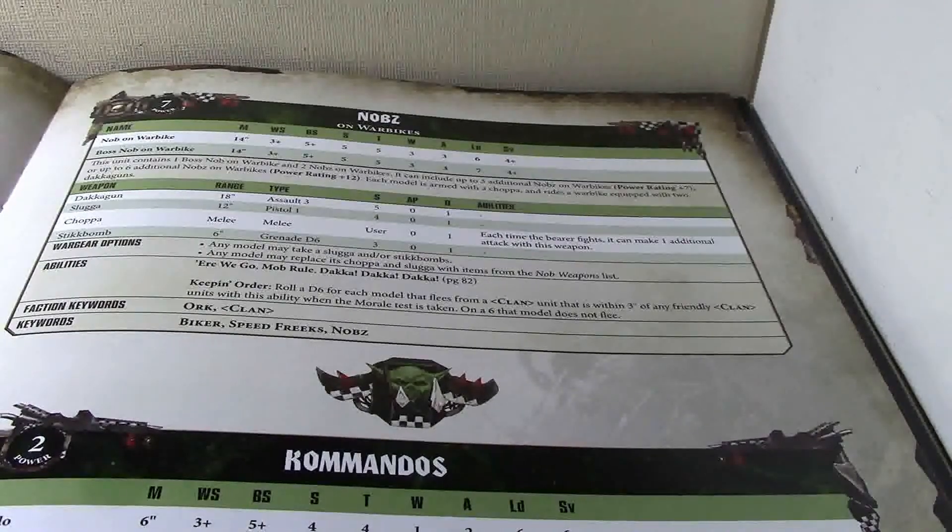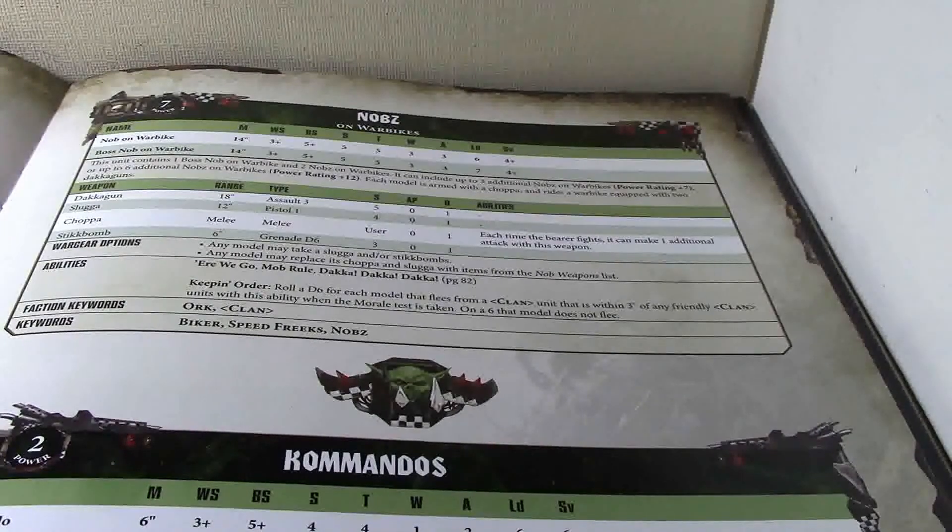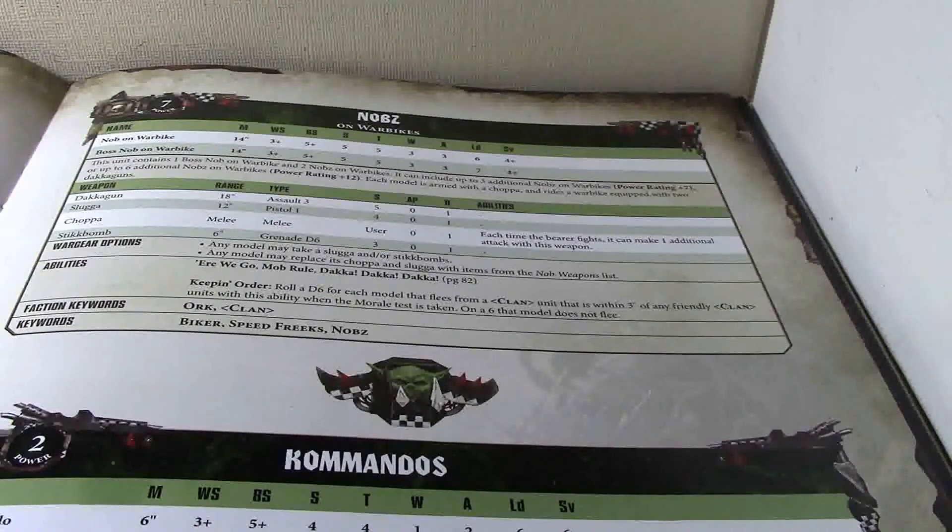There are a couple of things to note about Knobs on Warbikes. Everything that applies to Knobs applies to Knobs on Warbikes; they're identical units as far as options and abilities go. The difference is that Knobs on Warbikes are incredibly expensive points-wise. Whereas a Knob on foot clocks in at 14 points, a Knob on Warbikes clocks in at 38 points. That would be roughly 340 points for the maximum of 9 models — 1 Boss Knob and 2 Knobs on Warbikes, plus up to 6 additional Knobs on Warbikes. So 9 is actually the maximum you can take.